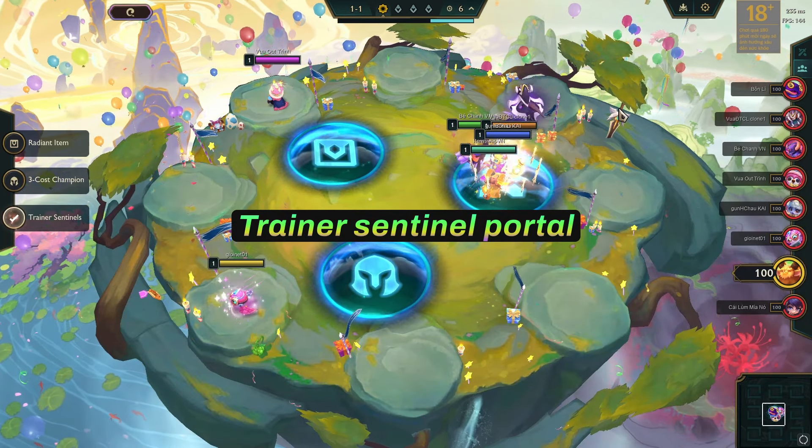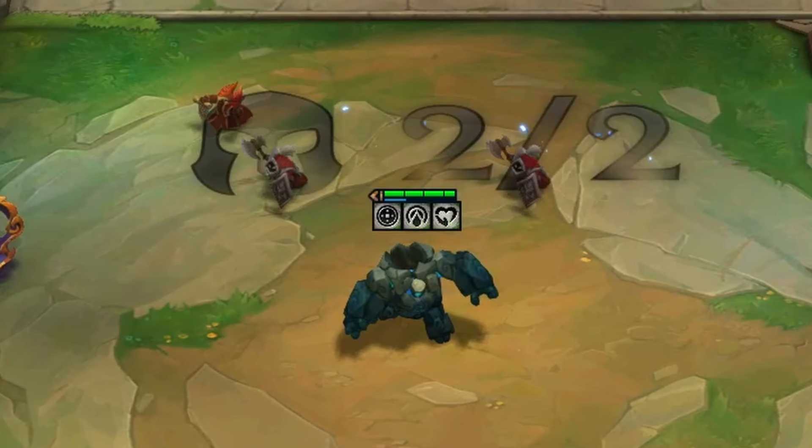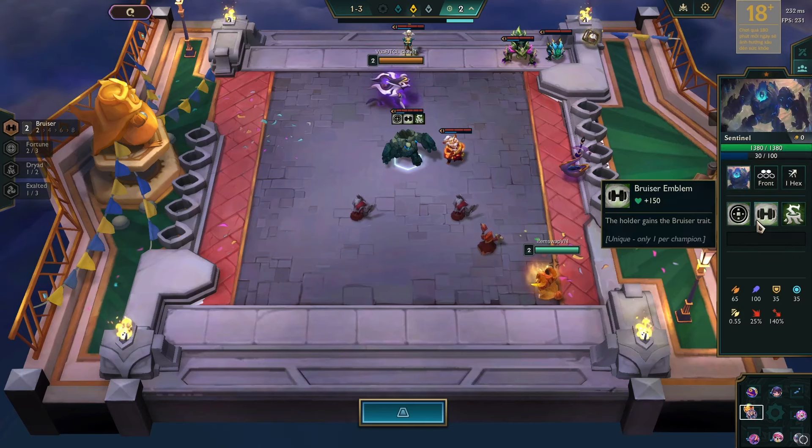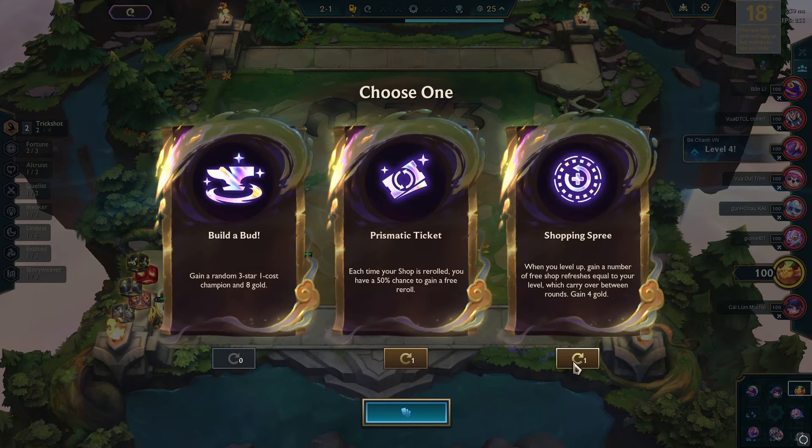The game started with the Trainer Sentinel Portal, and I got emblems like Fortune, Invoker, and Altruist on my Sentinel. Upon scouting, I noticed another player also had a Fortune emblem. For my first augment, I chose Prismatic Ticket.